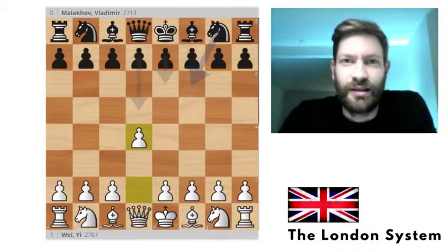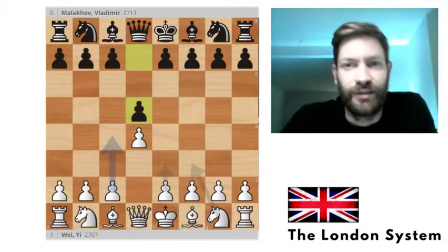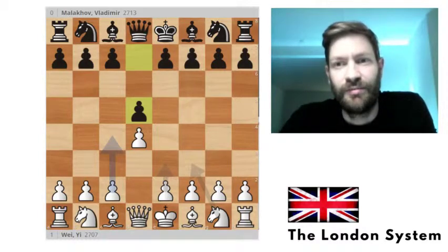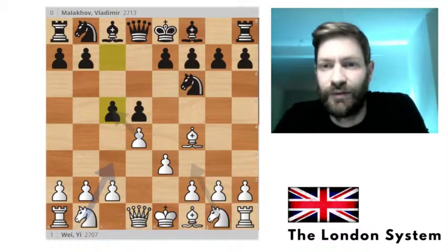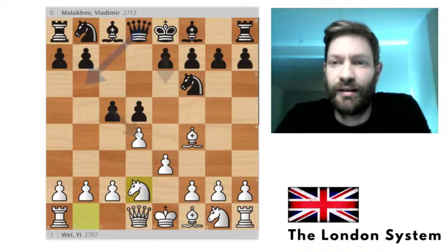Hi and welcome to my chess channel. My name is Martin and today I'm going to continue my series on the London System. In the last episode I looked at a game by the Chinese super GM who has played some really nice games in the London System, including against the system where black plays c5 challenging White's center.